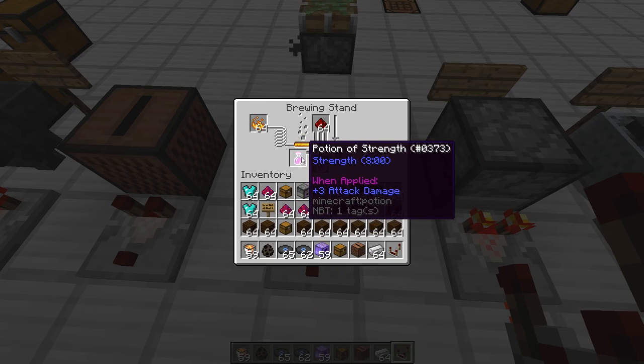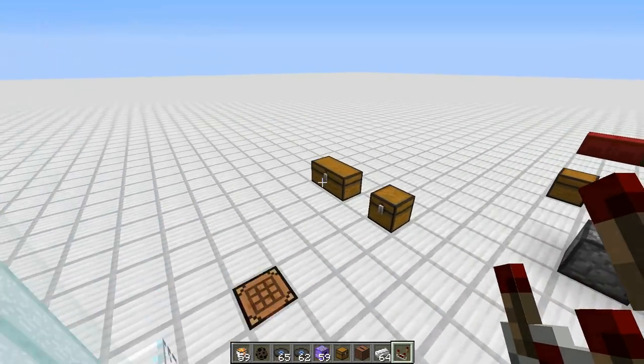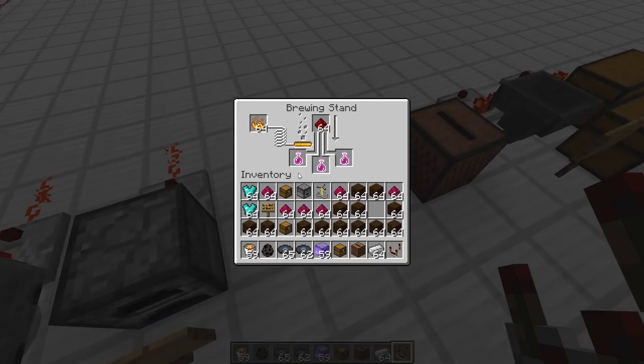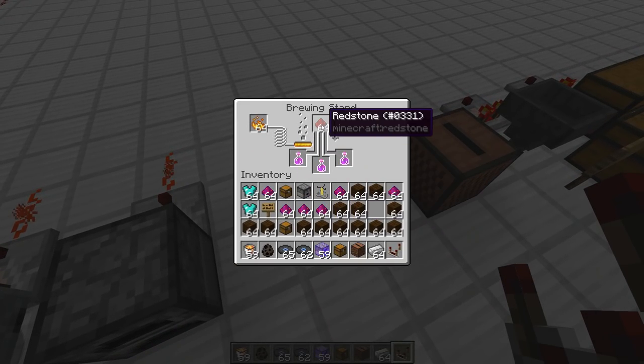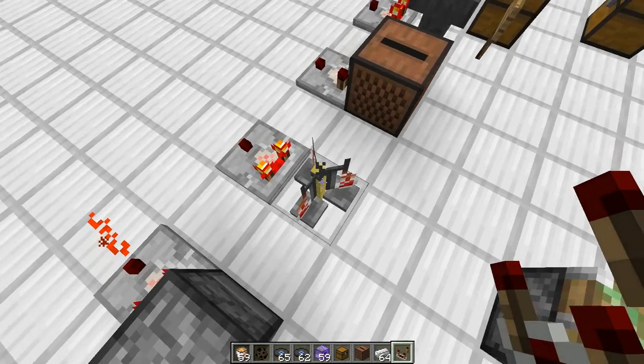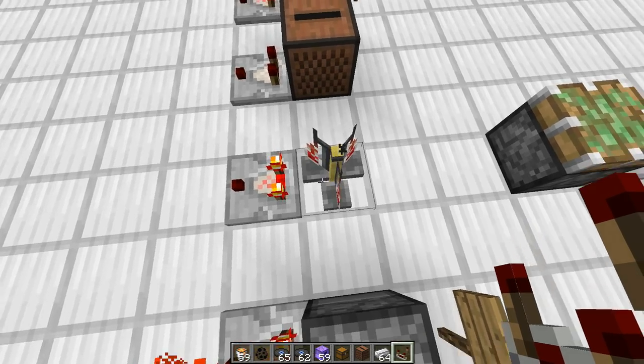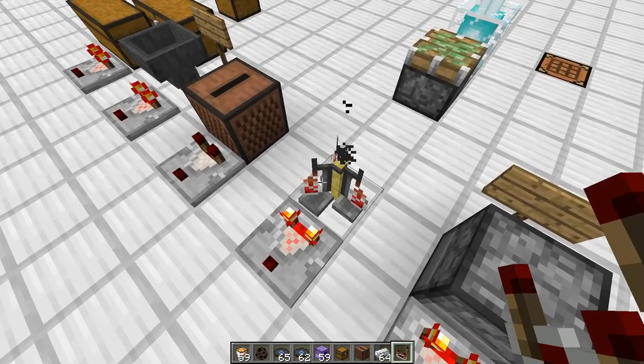We also tried brewing stands, where we attempted to shift-click a stack of potions in, but the potions wouldn't go in stacked — they only placed one at a time. The only thing you can put in the top slot is the item that can already go into the brewing stand for brewing. We put some redstone dust there, and the only thing that can go in the fuel slot is blaze powder, so we ended up getting no difference for the brewing stand because we could not get anything higher than the normal signal strength.